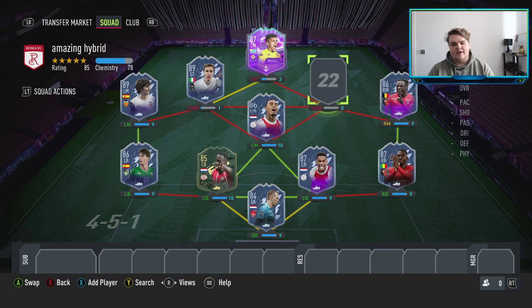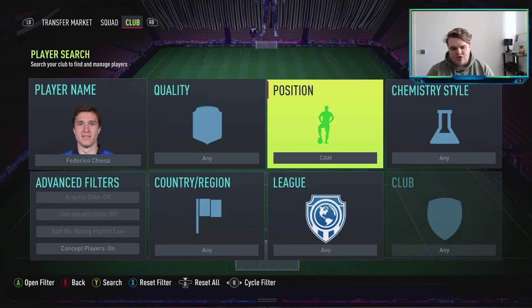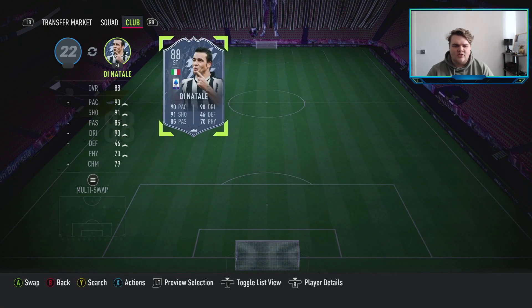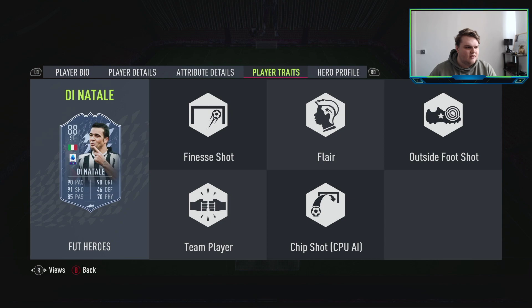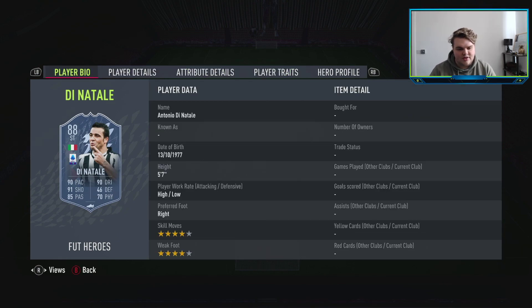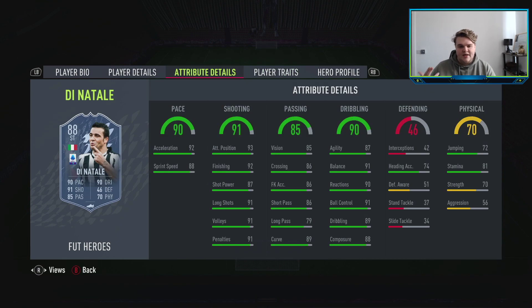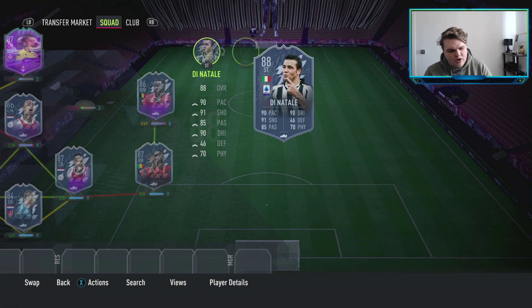Finally we need someone with a perfect link to Kieza and a strong link into Torreira for chemistry. Our out-and-out striker is going to be De Natale — a hero card. He's hit that point where he's not as strong on the power curve, but for 90,000 coins he has a lot to offer. He's high/low — perfect work rates. Four-star four-star with finesse shot, outside foot shot, flare, and chip shot traits. 92 acceleration, 88 sprint speed which you need to boost. 81 stamina isn't perfect but you can use Stay Forward. His dribbling is in the 90s, finishing is cracked — put a Hunter on him and you're laughing.